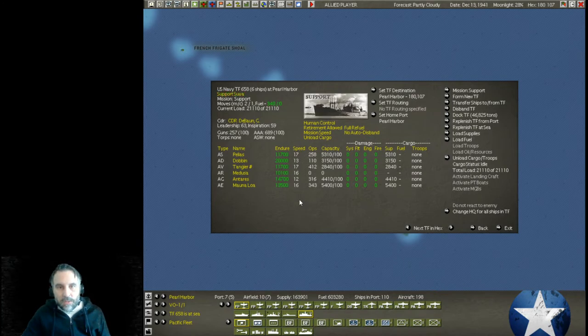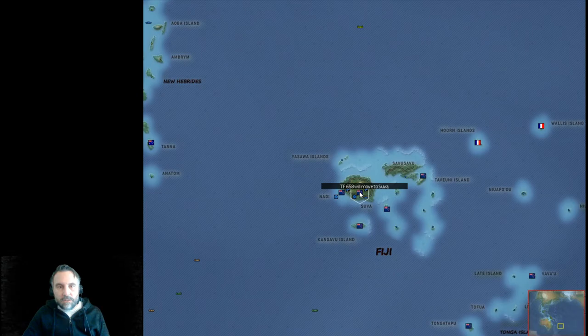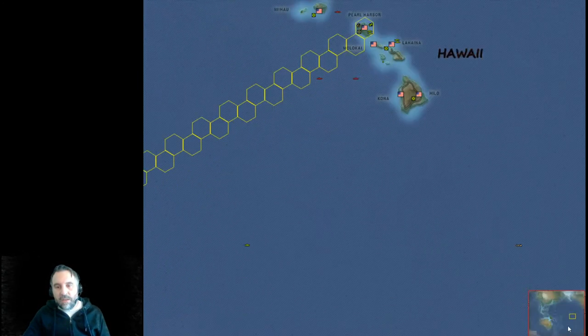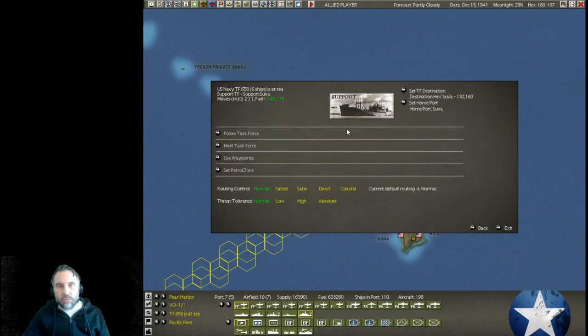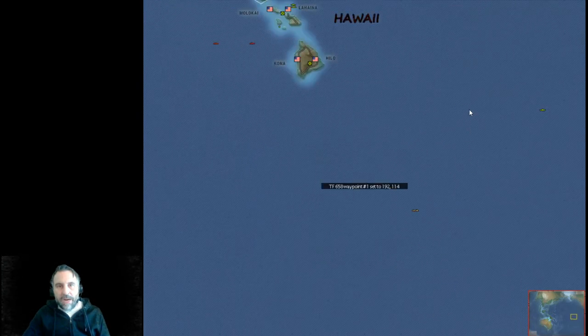Looking at the speeds, I'd probably prefer the Antares and the Dobbin not be with the slower ships, but ultimately these support ships are just going to get there when they get there. We're going to put these at Suva. Suva is usually my citadel in the middle of the ocean — I try to build it up as much as possible. We're going to set the home port to Suva. It's trying to go straight there, so we'll have to put in waypoints.